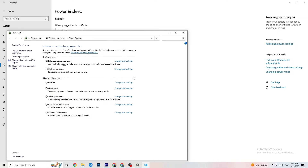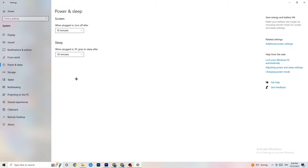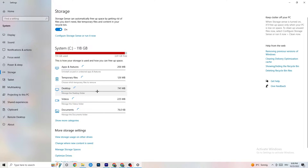Try which power plan works better for you — for me it's Balanced, but sometimes High Performance works better. Click on 'High Performance' or 'Balanced' and just try which works better with your system. Also, go to 'Storage,' click 'Configure Storage Sense,' and run it now.